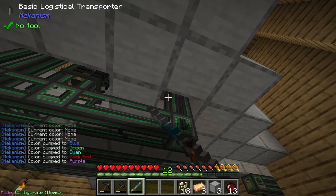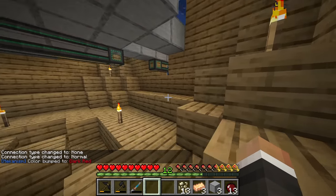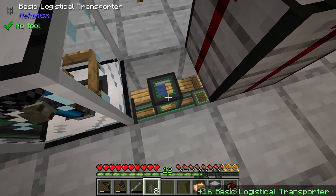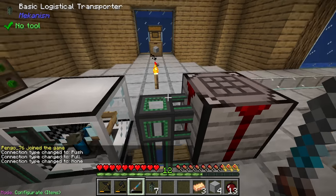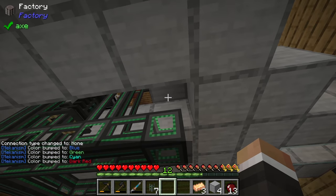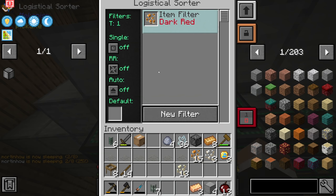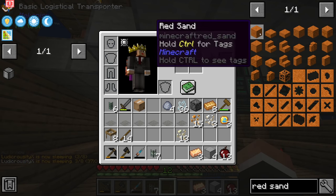With the configurator set to item mode, shift right-click on the pipe until it's dark red. That should extract copper and send it to the factory. We can also put a logistical sorter on the bottom to pull out the final copper pieces and send them wherever we want. We also want to add a filter to pull everything else - for example, the nickel from red sand sifting will go to another factory.